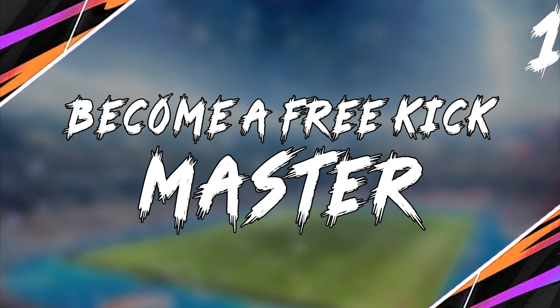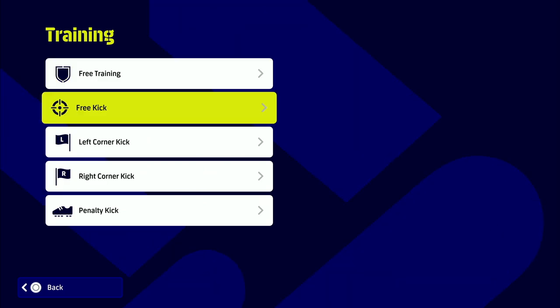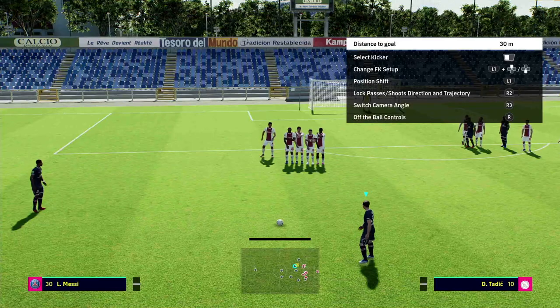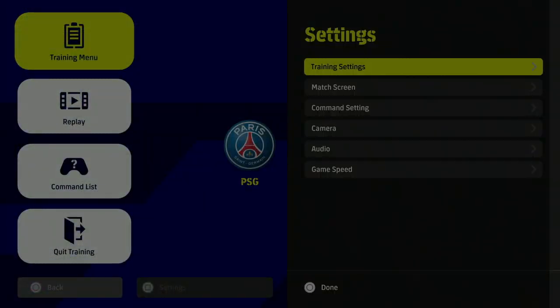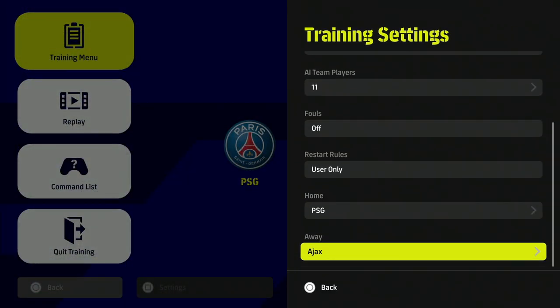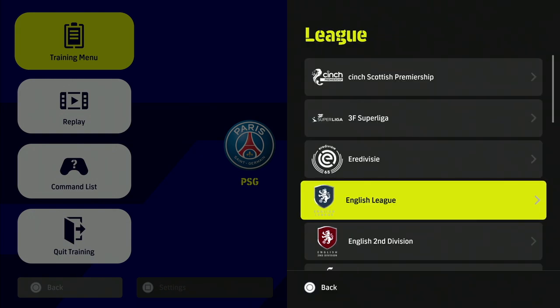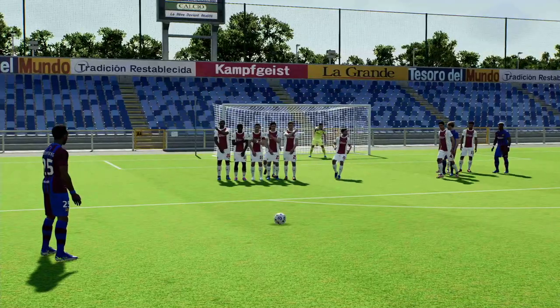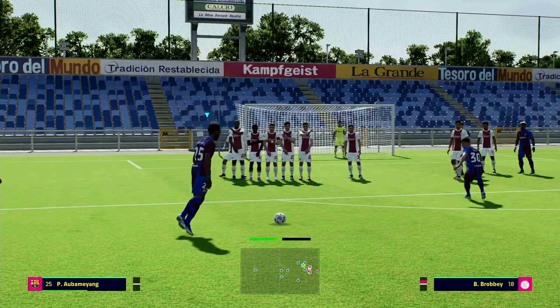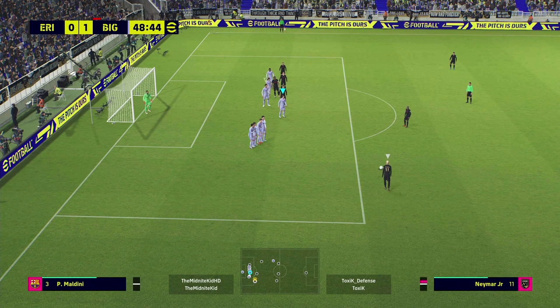The first tip is to become a free kick master. These are simplified and basic, but we're starting as if you were a newcomer. I have a video on how to go into training mode, but you simply go from the main menu to training mode, then choose free kicks. From here you can pick whatever player you want to practice free kicks with — except legends — any player, left foot or right foot, and place the ball wherever you want.